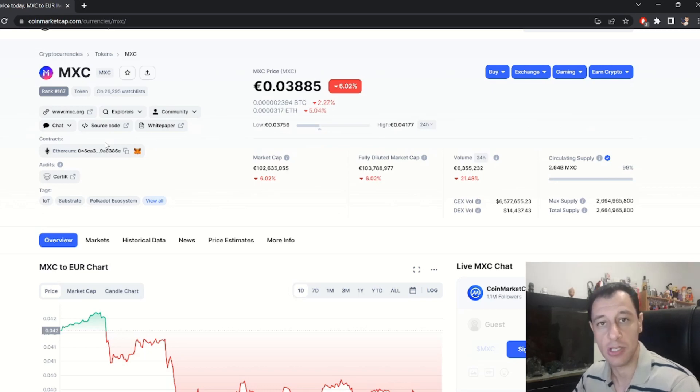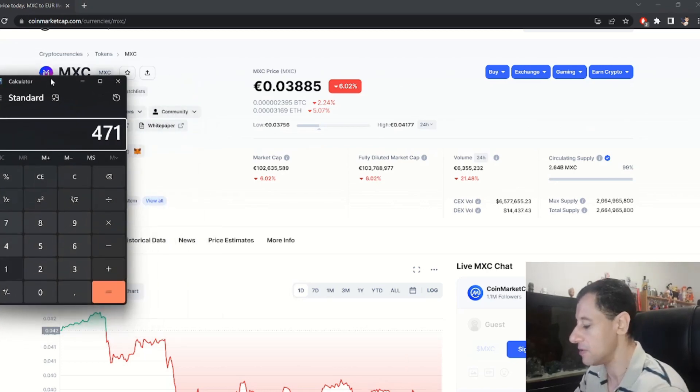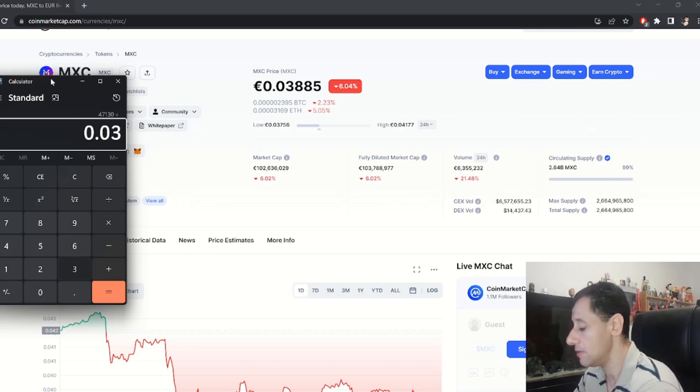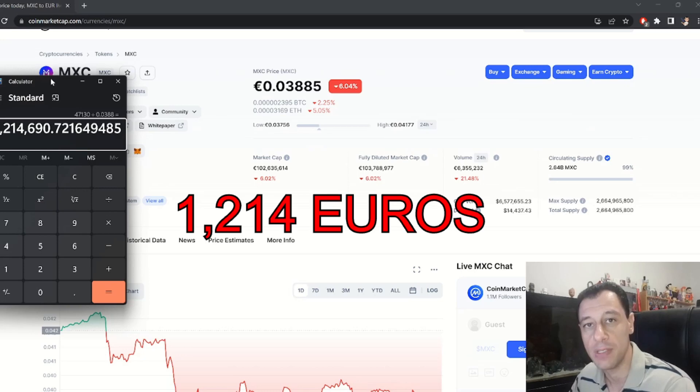I'm just going to base this calculation on the tokens that the miner did actually produce — anything over and above will just be a bonus. So taking out the calculator: 47,130 MXC tokens divided by the price of 0.0388 equals 1,214 euros.